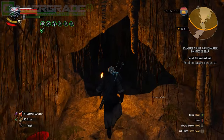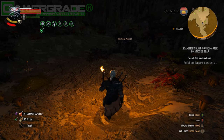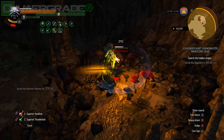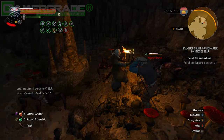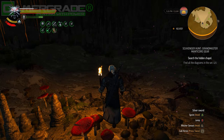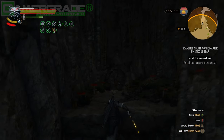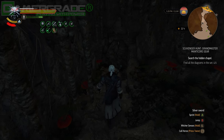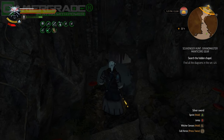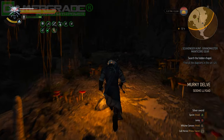Continue north-east through the tunnels and drop down into a chamber where a man is surrounded by 3 Kikimore warriors. Take them all down with silver coated with insectoid oil, as well as a few doses of Igni, upon which the man mysteriously evaporates into a cloud of violet fog. After ascending a couple of rocky ledges, exit the chamber via the western tunnel, removing the rubble blocking your path with a blast of Aard. Proceed through the hole and make your way up the path on the right, taking you above the pool of water and into an alcove to the west.